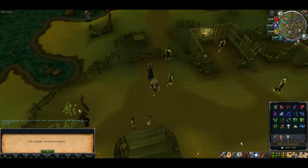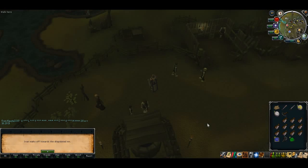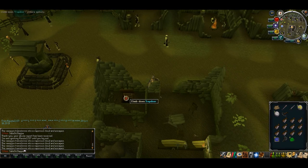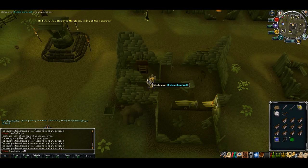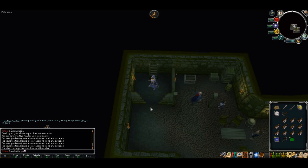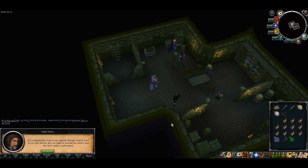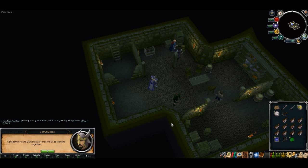Once you're finally down in Birda Row, the mercenary will take off his helm and he'll turn out to be a Myreque member. Head down to the pub — it should be southeast of you — and go down into the basement. Once you're here, talk to Veleifert, however you pronounce his name, and go through all of his options.